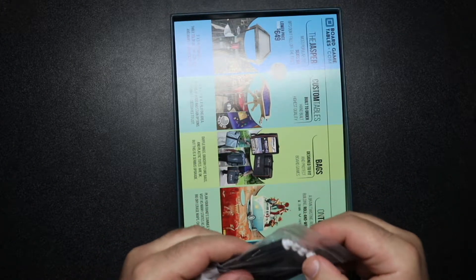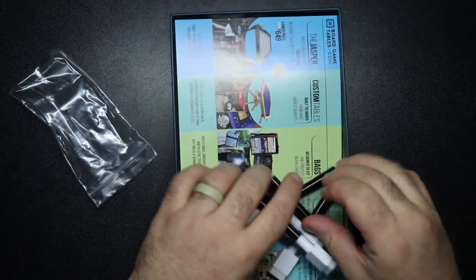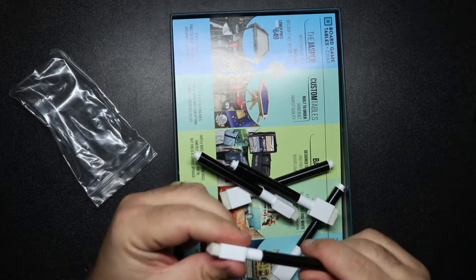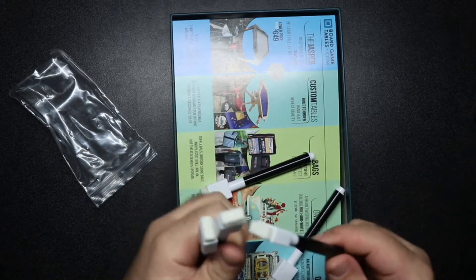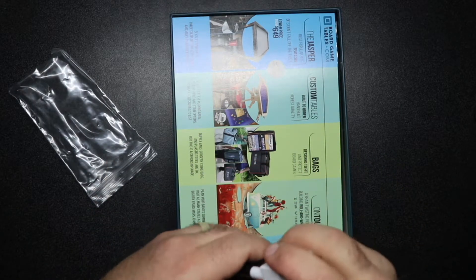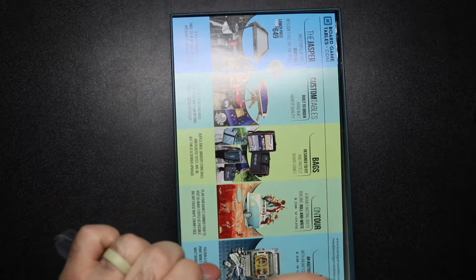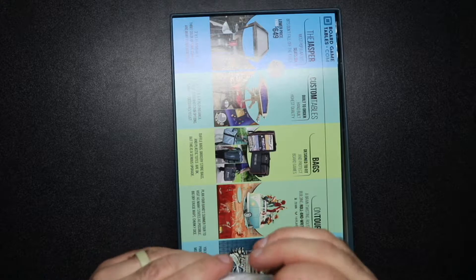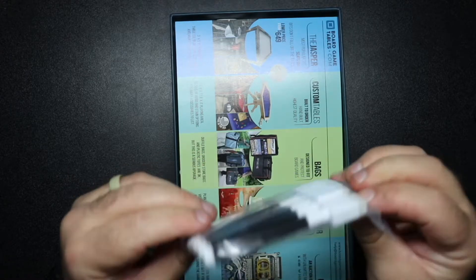We've got a little baggie with five dry erase markers. I'm almost certain these aren't going to last very long. What I usually do with games like this — Captain Sonar, Welcome To, Silver and Gold — is go to a box store and buy some fine tip dry erase markers. These won't last too long, but it's worth keeping the little erasers so you can clear off the board.